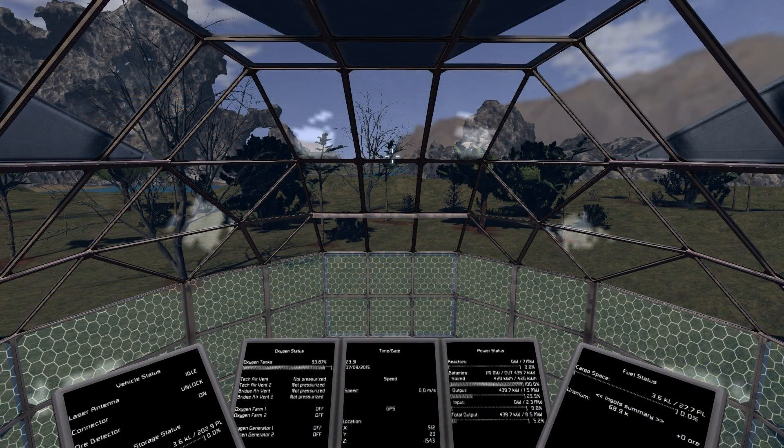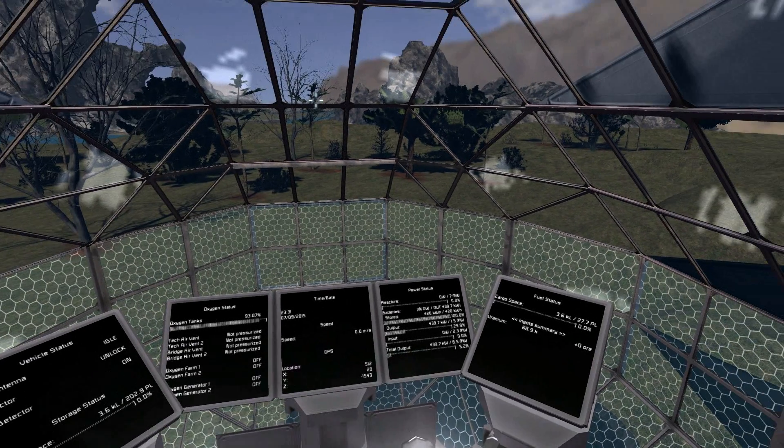All right, so now that we've seen this ship in action, let's take a tour and get to know some of the nitty-gritty details. So you'll see right ahead of us, we have an instrument panel, and this is going to show you your vehicle status, your oxygen status, time, speed, and GPS.